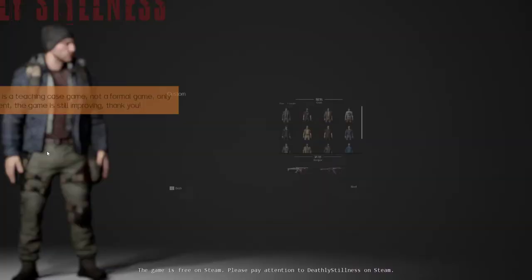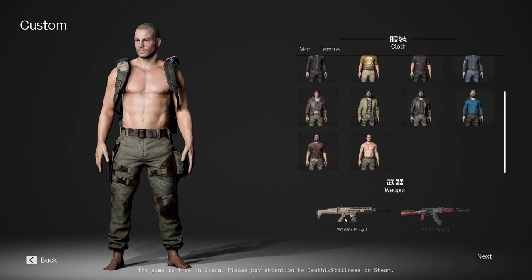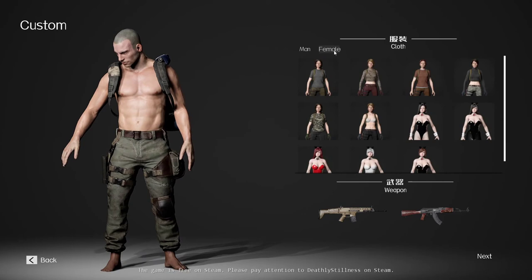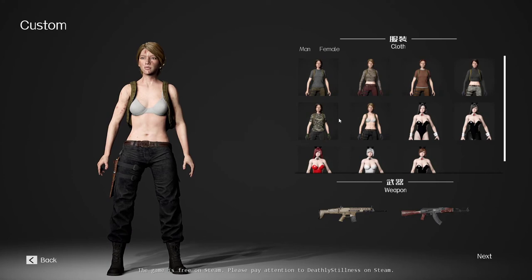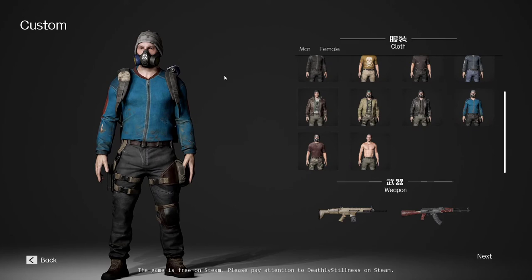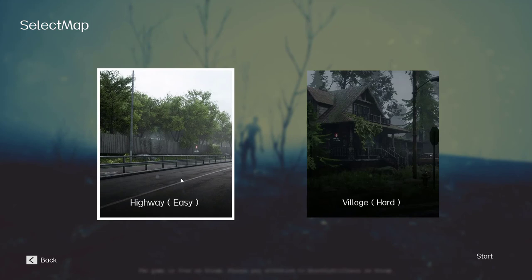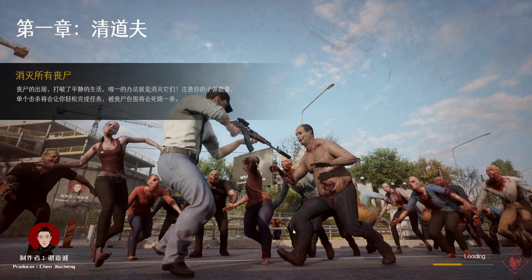As you can see, this game is a teaching game, not a formal game — only for entertainment — and it's still improving. There are only a few options: male or female characters, two weapons, easy and hard. The easy weapon is the SCAR, the hard is the AKM. We're going to go with the blue gas mask dude, easy SCAR, and easy highway. The idea of the game is to clear all the zombies off the map.